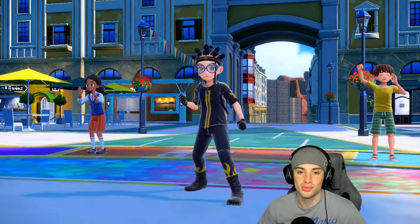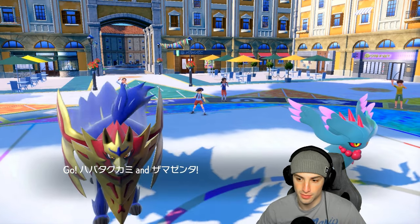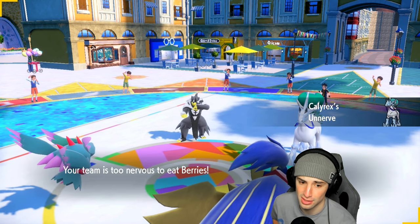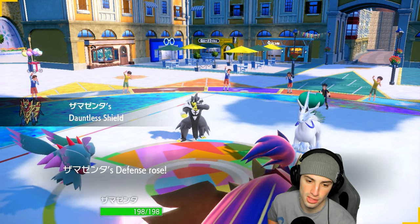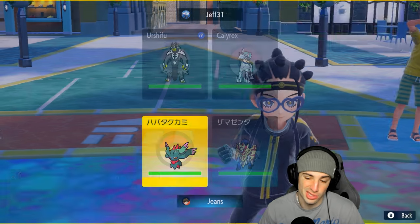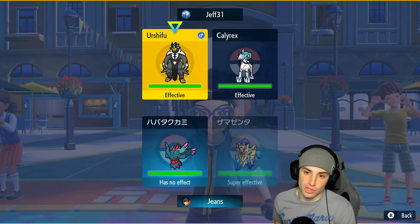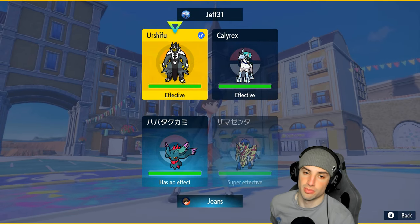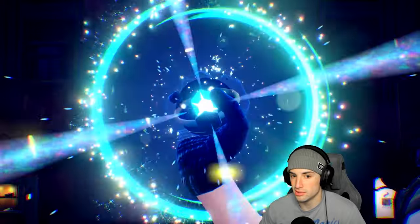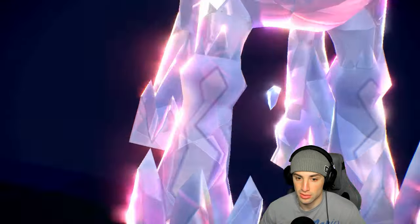They lead Calyrex and Urshifu. We're going to use Imprison here — Surging Strikes is actually not looking good for us but I outspeed, so I should be able to pop Imprison and get on top of this. I've got a Stellar Tera type which is okay, but I like Imprison here and I like going into a Body Press into Urshifu. They're Terastallizing the Calyrex into Fire — this is looking a little scary.